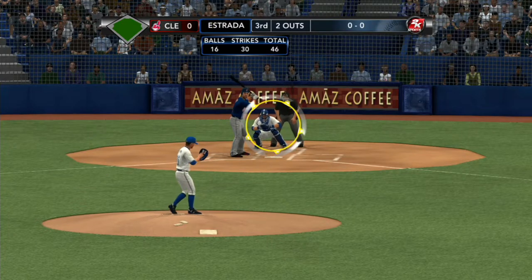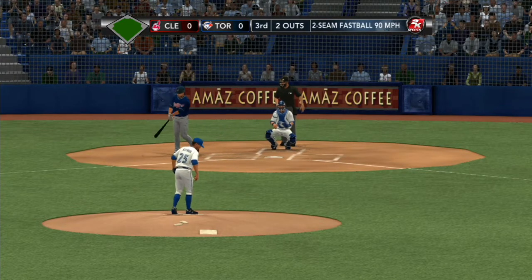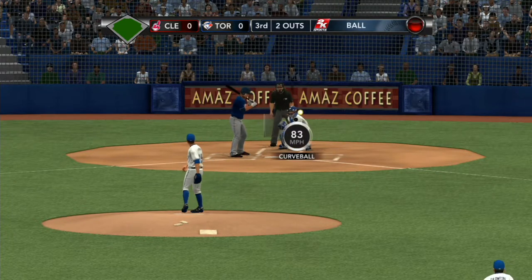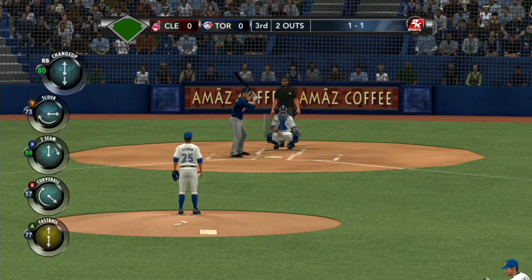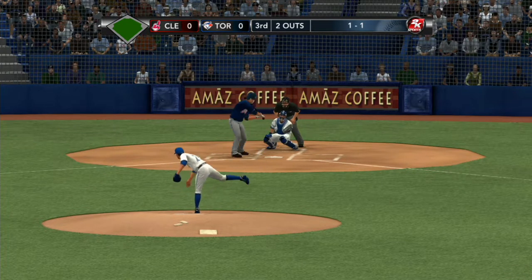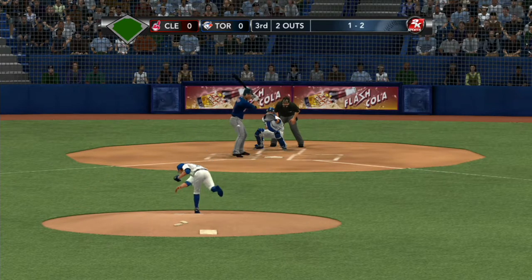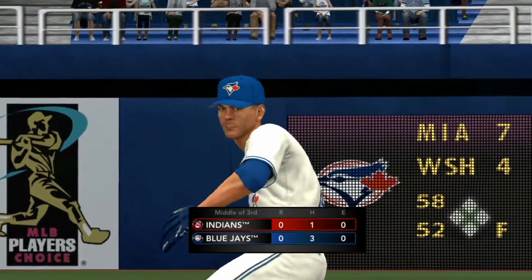First pitch to Brantley — fastball in there for a strike. Michael Brantley watches the next one go by — that'll even up the count. He threw a big curveball off the plate trying to get him to reach for it, but he lays off. That's a foul ball. The one-two pitch — that one sails by Michael Brantley; got him napping. No scoring here — the defense, not the offense, has been the story at Rogers Centre.